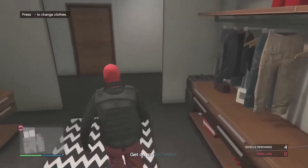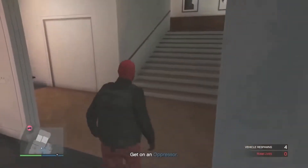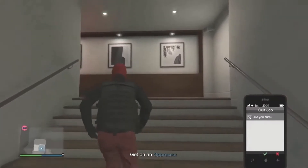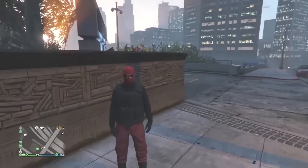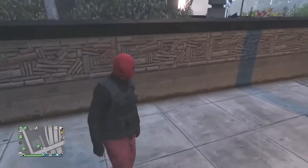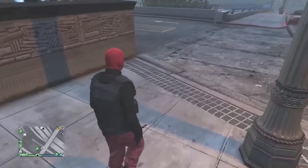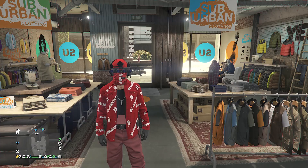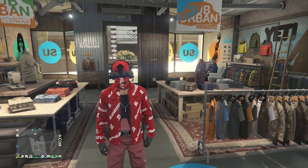After you guys change an accessory on the outfit, then you can just walk out of your closet. After you guys do that, just go ahead and pull up your phone and just leave the job from your phone. Whenever you guys go ahead and load back into a session after you left the job, you should see that you're wearing the outfit with the red joggers. Now that you guys are wearing the outfit, we're just going to go ahead and create the outfit on the thumbnail, so I'll get back to you whenever I do get to the clothing.